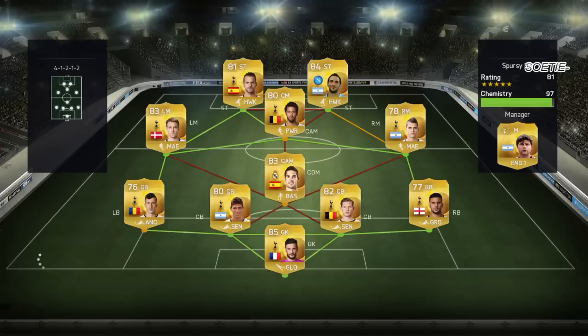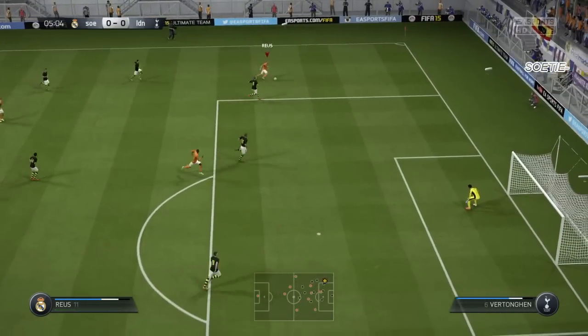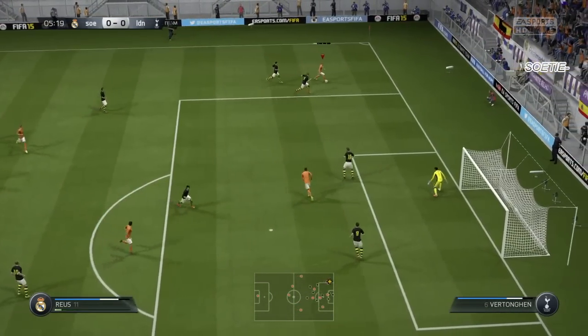Our next opponent, V-Green, has Eriksen on the left side and Isco as a CDM. I cannot believe why he has Isco as a CDM on that squad — it doesn't fit in with chemistry and doesn't fit in at the CDM position.